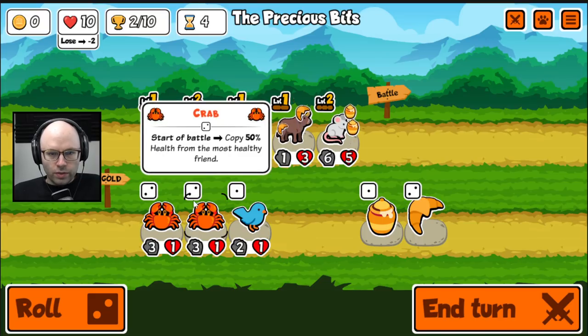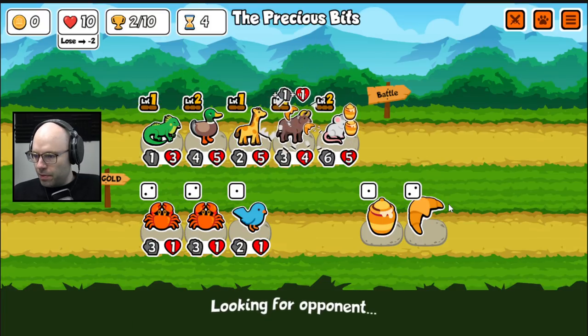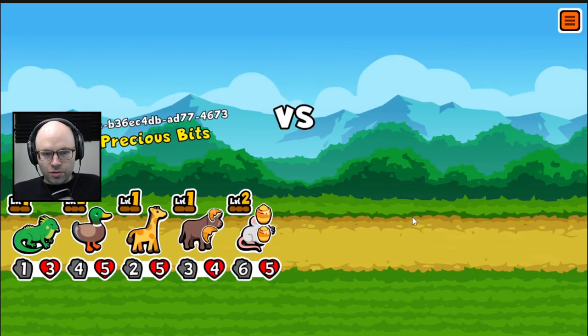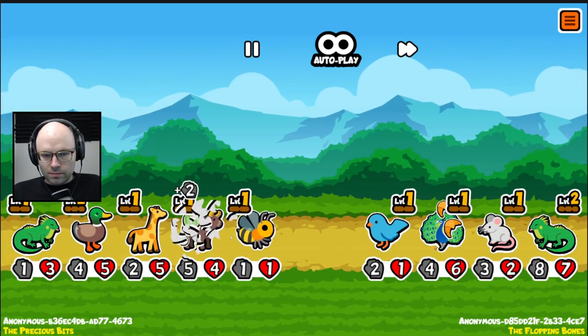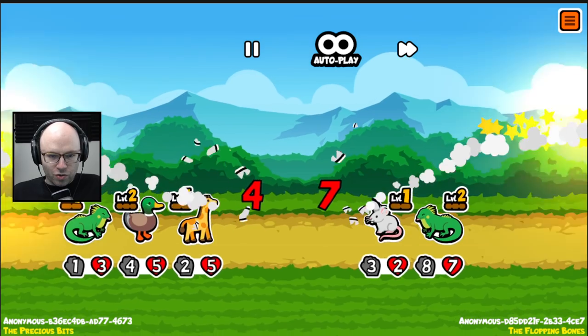By the way, crab only copies 50% of the highest health now. A lot of people will say boo. I don't know — it was so easy to create a decent team with crabs. Maybe they weren't overpowered, but they had a certain degree of power.